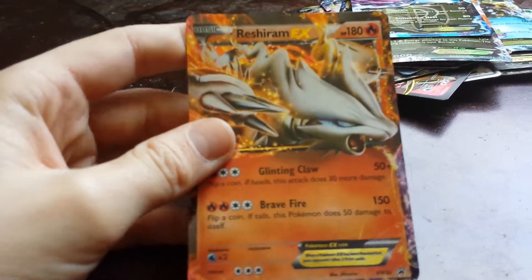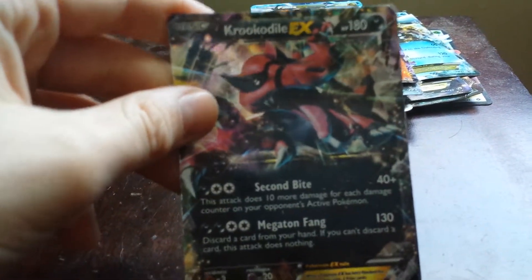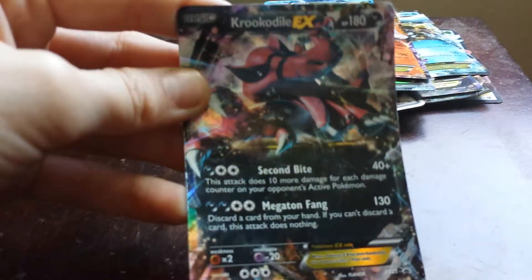This is Reshiram EX — 180 health and does 250 damage, just like Zekrom. This is a pretty good EX. Krookodile EX has 180 health and does 210 damage.